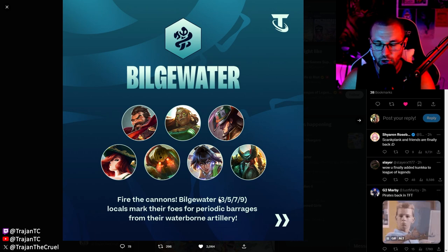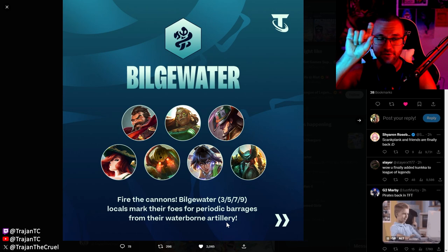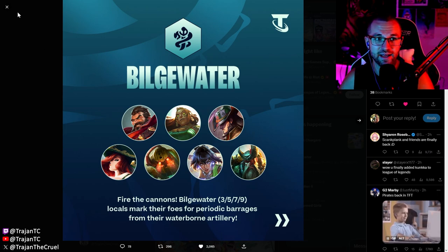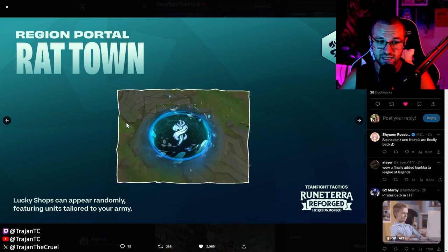It's 'Fire the Cannons' — a Bilgewater 3, 5, 7, and 9 trait, though that could obviously change. Locals mark their foes for periodic barrages from their waterborne artillery. In the clip you can see it puts a little red exclamation point over the unit, and then after a short delay bombs drop from the sky. It's very satisfying to look at.